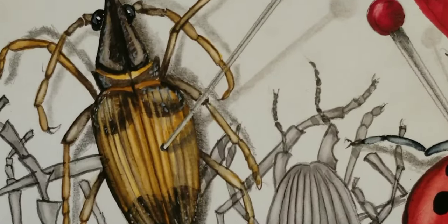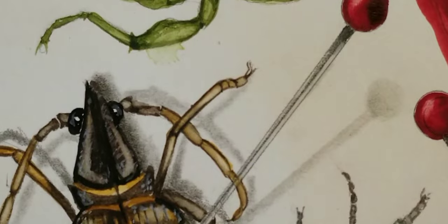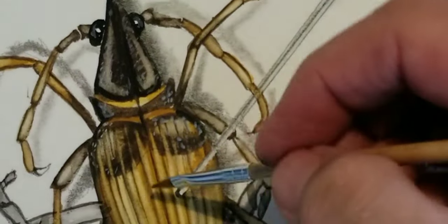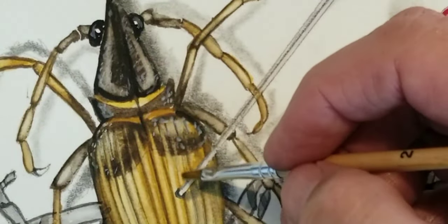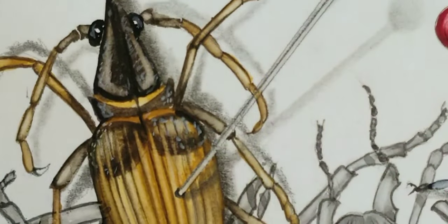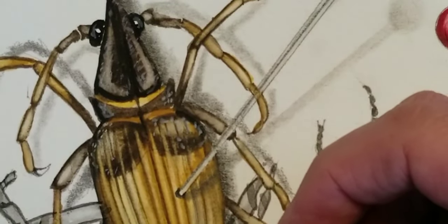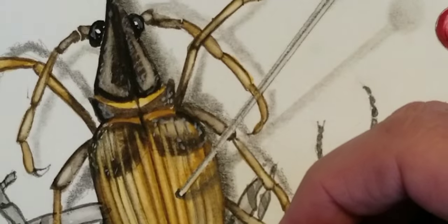I'm going to zoom into this a little bit. I did do some really intricate details — I'm just going to come in a bit more and tighten it up. I'm going to bring out a little bit of the pleats, which also helps with the three-dimensionality. I'm also using an eighth-inch wedge brush, so I can use the thick side or the thin side just by turning it around.